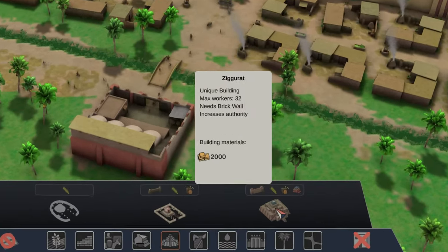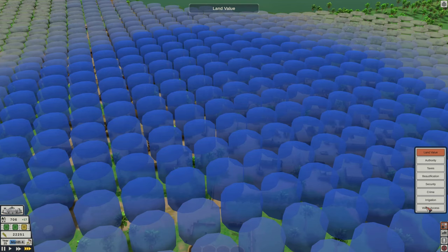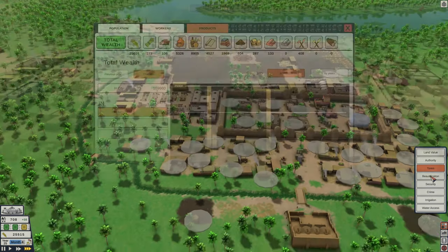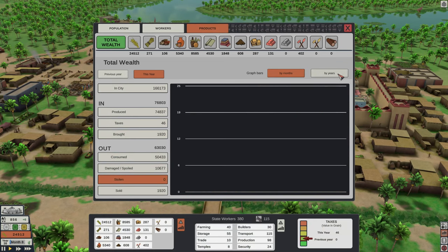Another two features I want to mention are monuments called ziggurats, and a host of statistics windows and graphical overlays which together show everything from land value and population growth to production of goods and storage of food, distribution and monthly or yearly changes.